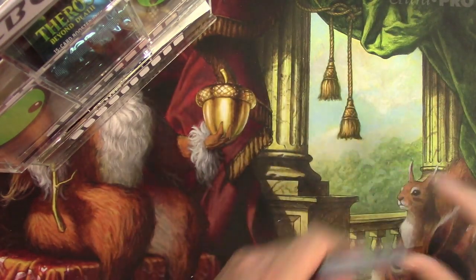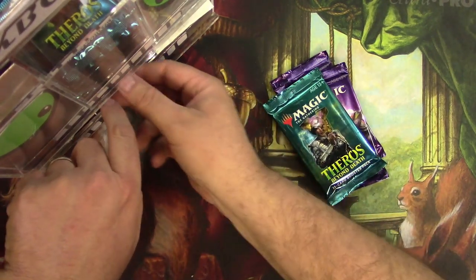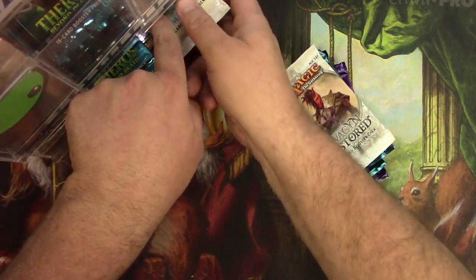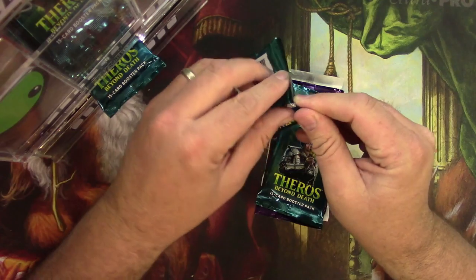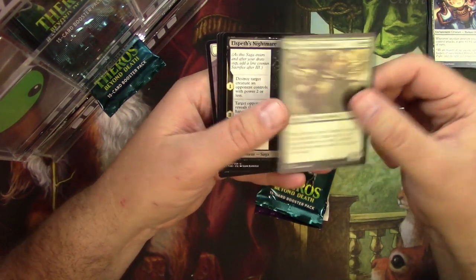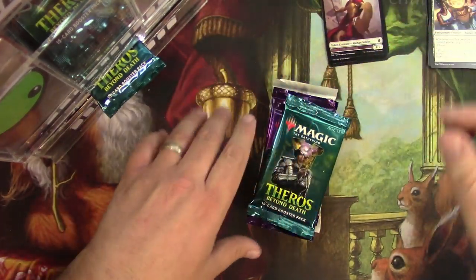There you go, Zach. Next up is Peter Sorensen — only two packs of Theros, an Avacyn, and a Dominaria. Good luck, Peter. Omen of the Sea, Fairies Band Brawler, Elspeth's Nightmare, Favorite of Irois, and an Ilea's Intervention. And a Swamp Token. And a Human Soldier Token.